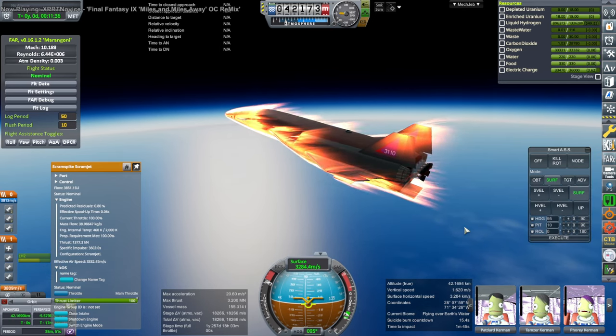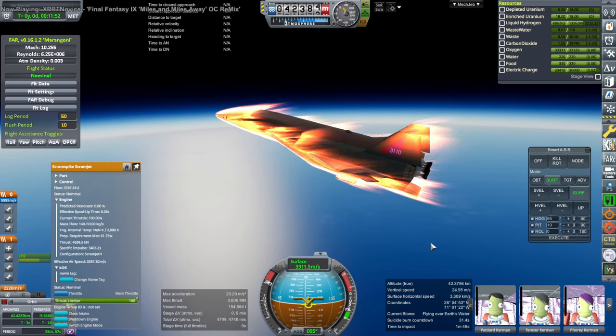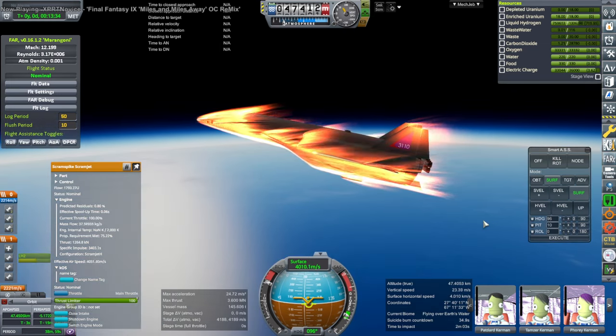There's fuel per second and fuel per amount of acceleration — two competing things you'd have to optimize for. I was caring about propellant flow per second and trying to stay in the lower modes to avoid consuming too much. But if we stay in the lower mode, our acceleration slows down quite a lot. At some point you have to give up and switch. So I switch to the higher scramjet mode and ultimately get past Mach 12.2, which is an improvement on before. We're also watching the surface velocity creep up.